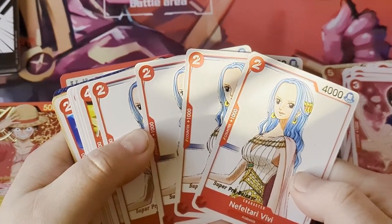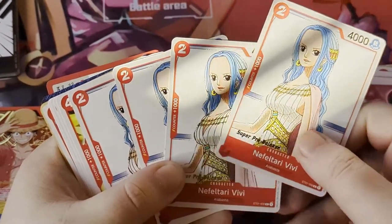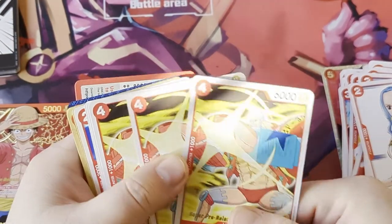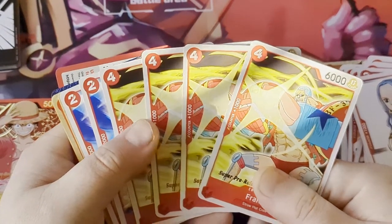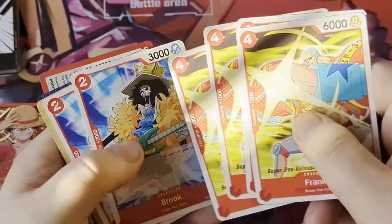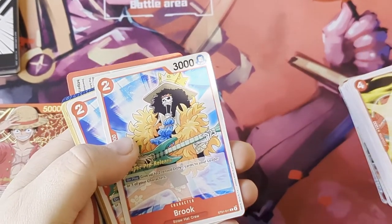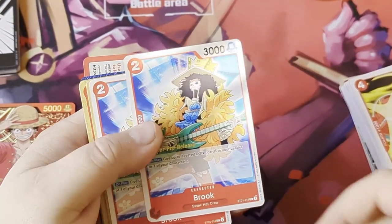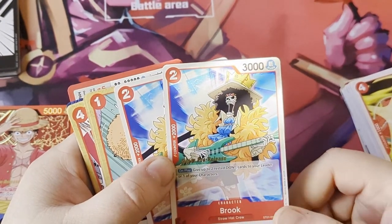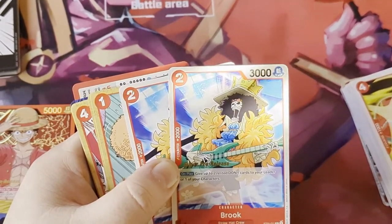Four copies of Nami - she helps you ramp up your power and deliver more devastating blows, so super good. Four copies of Nico Robin - she's a vanilla but a 5K attacker, so she can get things going a lot easier. Four copies of Nefertari Vivi - four cost, counter two cost to play, so you can play this early game for some value. Four copies of four-cost 6K Franky - he can swing over things very easily but he's a vanilla. A lot of these starter deck cards are vanilla, so once the new set comes out you want to replace them with cards that have effects, much like Digimon. Two copies of Brook - on play, give up to two rested DON to one of your leaders or characters, super good; that's why he's only a two-of.